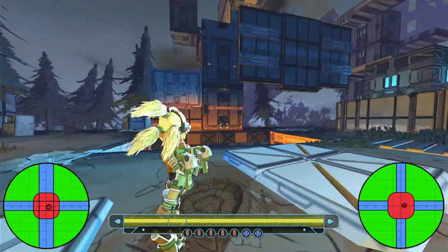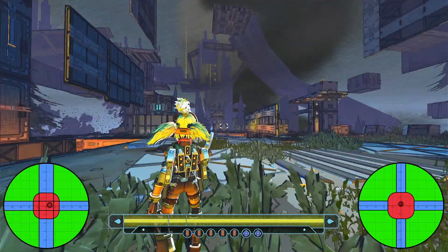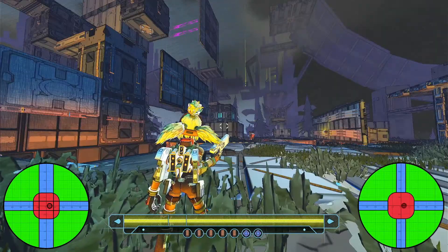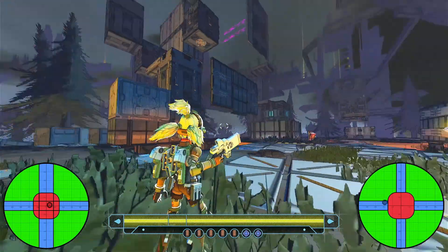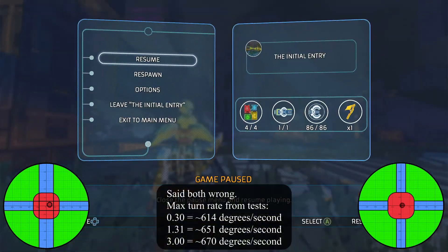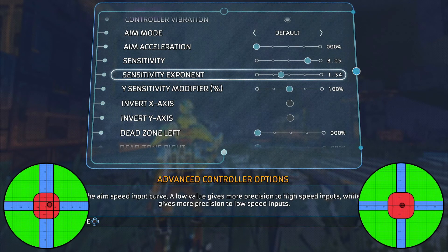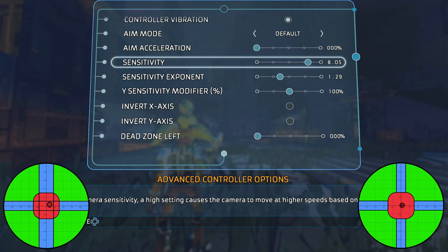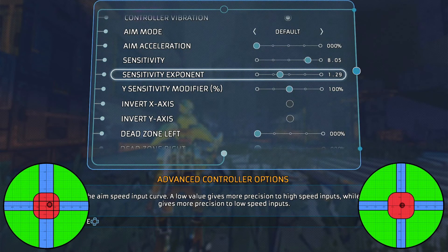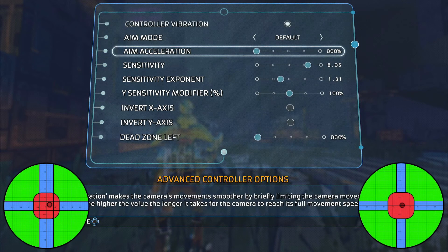One thing I noticed when testing these curves is that the maximum turn rate differs across curve settings. At 0.3 I got about 600 degrees per second, while the cubic curve was about 650, with the default in between. I'm not sure if that's a testing error, a direct influence of the curve option on sensitivity, or a framerate hiccup — but the differences were significant. The slider is also noticeably touchy and overly sensitive.